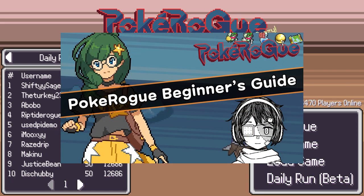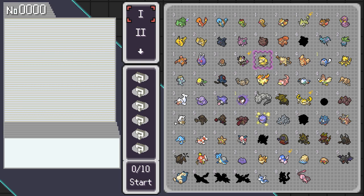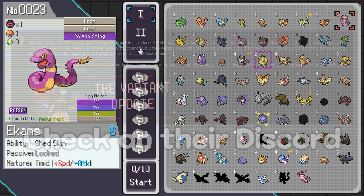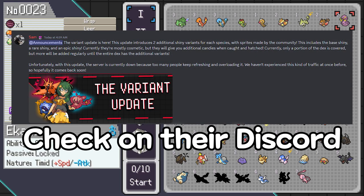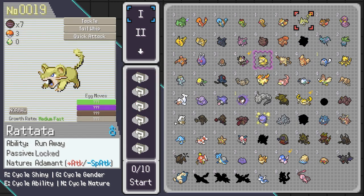Last time I did a video about Pokerog Beginner's Guide, and today we are going to do a follow-up on stuff that has been added since last time. We have a couple of things: first and foremost, a modification of the cost reduction system and a modification on how the shiny works. We now have three different shinies and different sprites.